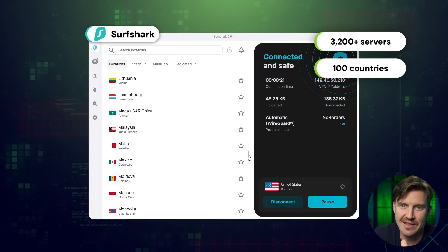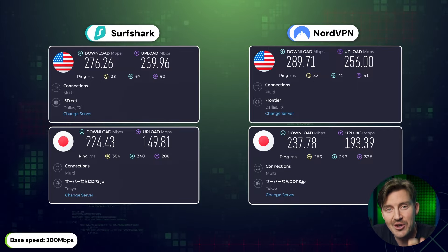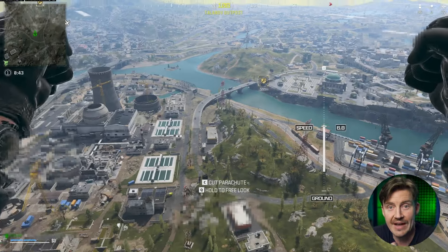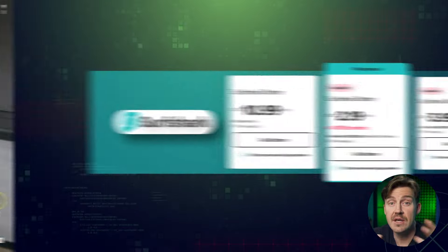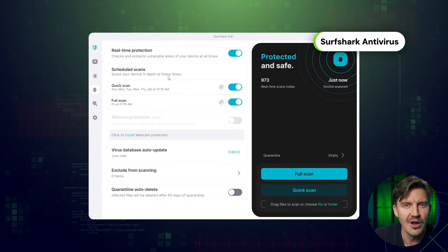NordVPN is not the only VPN for Warzone that works great with Warzone 3.0. If you're looking for the best blend of price and performance, Surfshark VPN is right up there. Speed-wise, Surfshark is only a tiny bit slower than NordVPN, and even that barely made a difference during my tests — here's me playing Warzone 3.0 with a Surfshark UK server, and I didn't experience any significant stutters or speed drops. The biggest upside is affordability: Surfshark is cheaper than NordVPN and also offers a built-in antivirus for just a little more.